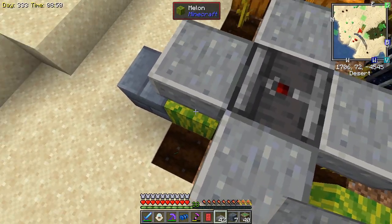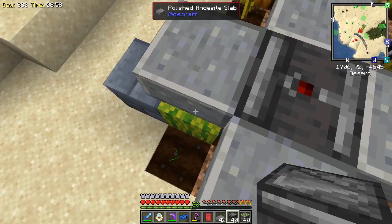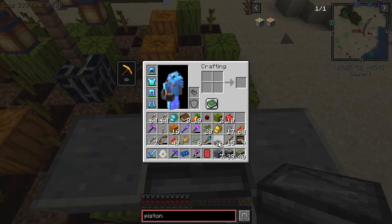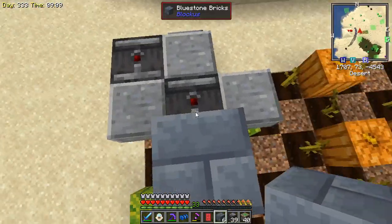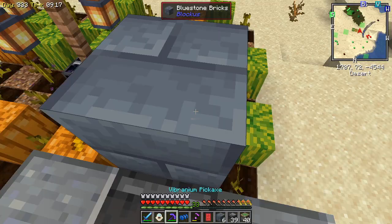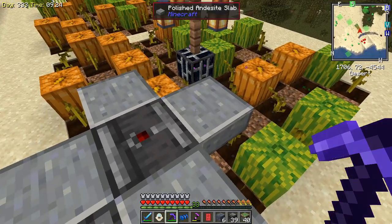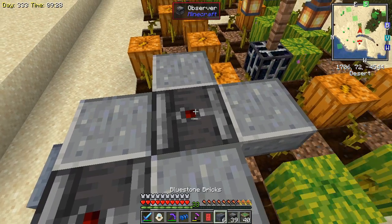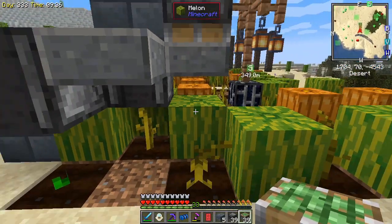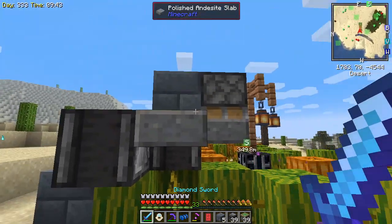That could be a problem because we're not facing the right way. Actually, we might be able to just do it like this. Yeah, that's what I'm talking about. So now we can put the observers like that. We can put blocks on top of that. So if we just kind of do this all the way around and put these kind of everywhere like this, and then do an observer like this - we do an observer like that. So that should be perfect, and then we just need blocks on top of this. Then we do pistons - pistons need to go on top of this. And if I do a piston on top of this, when that grows, when that gets updated, then that piston should fire.